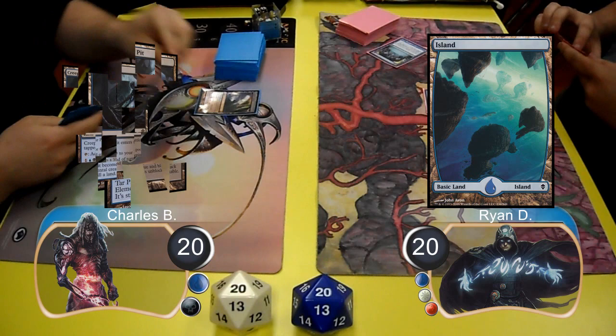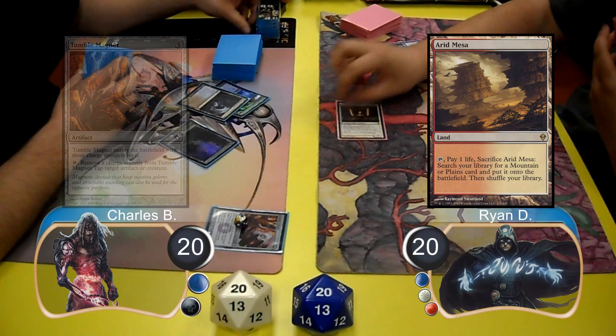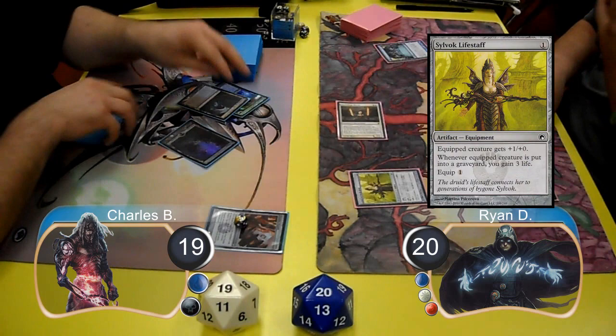Charles laid down a Creeping Tar Pit, and then Ryan cast a Stoneforge Mystic and searched for a Mortar Pod. For Charles' next turn, he played a Tumble Magnet. Then Ryan laid down an Arid Mesa and attacked with his Mystic for 1, taking Charles to 19.